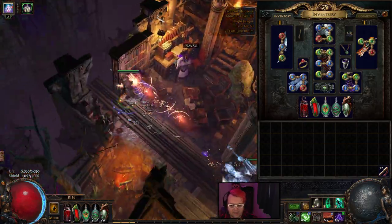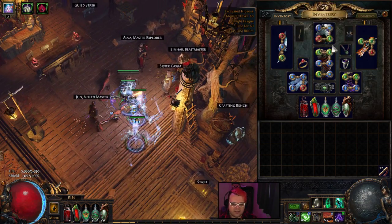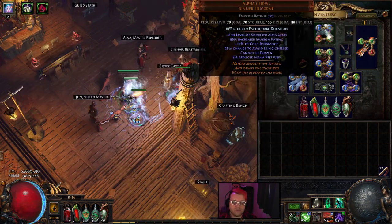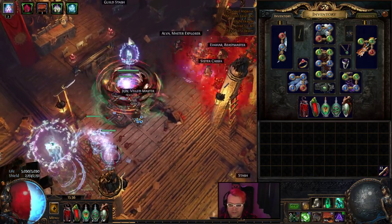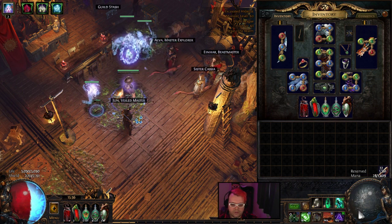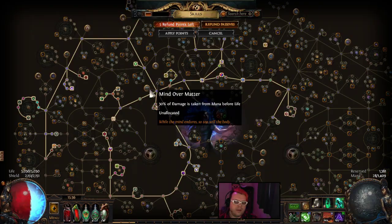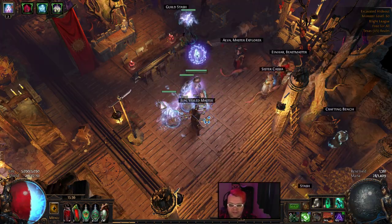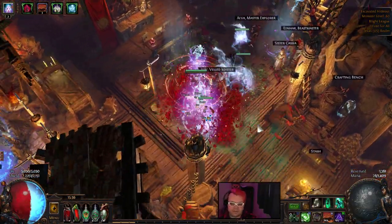Whirling Blades is very fast so I kind of just stuck with this setup. Alpha Howl was just the easier way to go for me. With Necromantic Aegis, it doesn't really work well with the Cyclone mechanic because all of your energy shield goes onto your mana — it's Eldritch Battery. But at that point, if you decide to go that route, you could just pick up Mind Over Matter, and that makes it easier. However, this becomes less effective, so just keep that in mind.